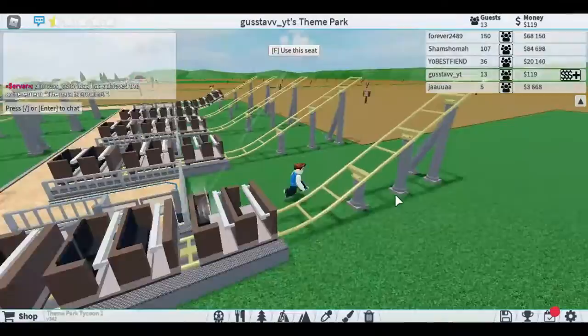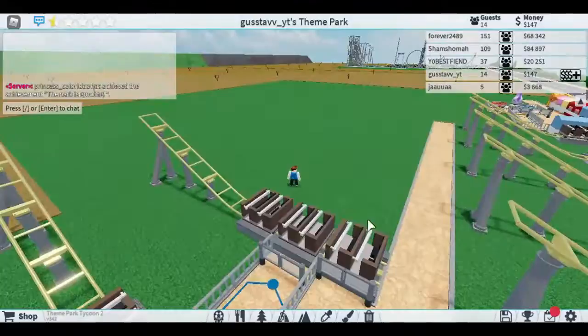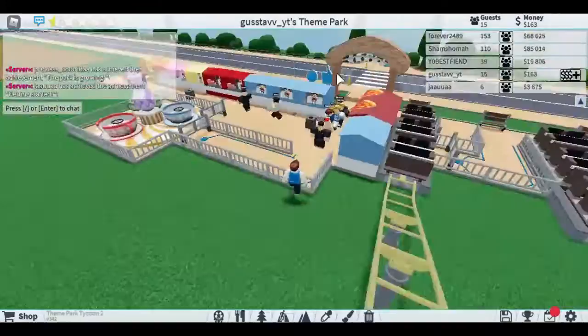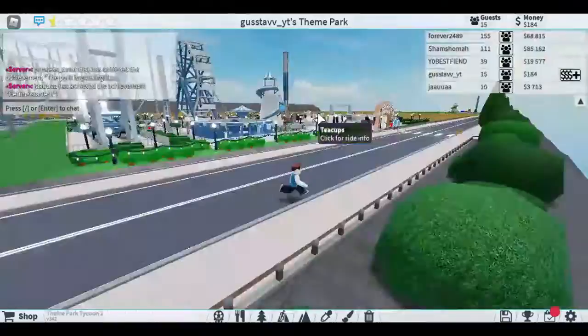As you can see, we just spent all our money on one simple roller coaster — it is kind of expensive, that's the only problem. But compare it to a full-on roller coaster like our neighbor's, which probably costs at least 20,000. I want to visit some other people's parks, so let's do it. This guy's park looks so huge, but he doesn't have the money machines — he doesn't know our trick apparently.